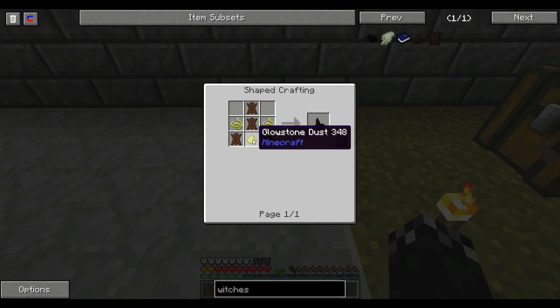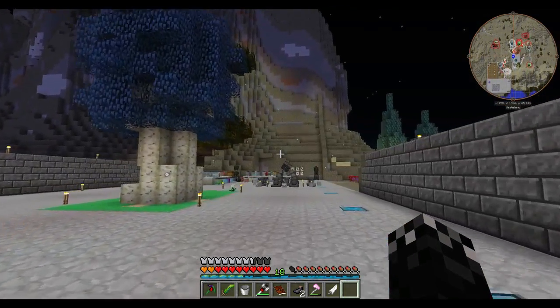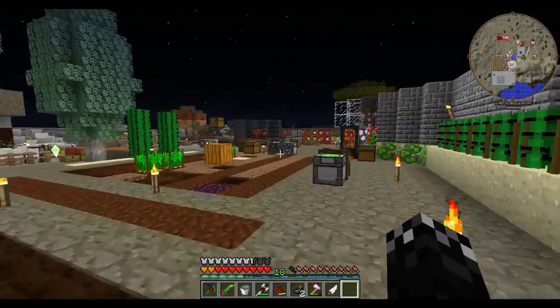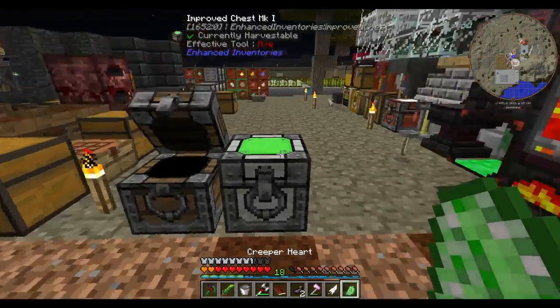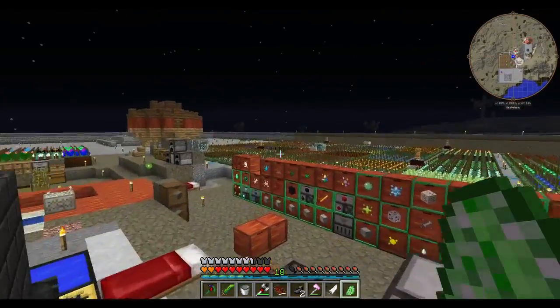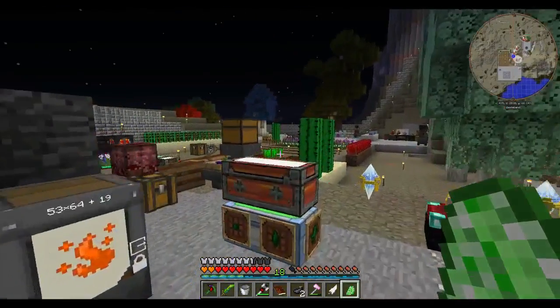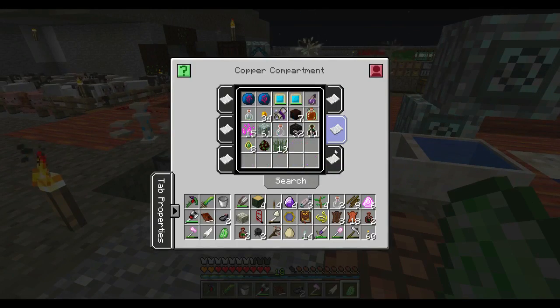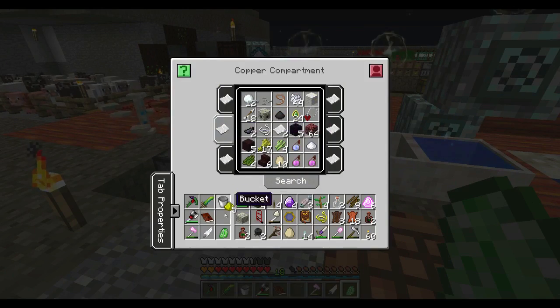Now I need a Creeper Heart and a piece of Glowstone. So let's just set this up. Let's go get a Creeper Heart and a piece of Glowstone — we should get both of them from the farm. I think I've got a Creeper Heart lying around here somewhere, which it's probably good to just use up. There it is. A piece of Glowstone. My inventory is getting out of hand.